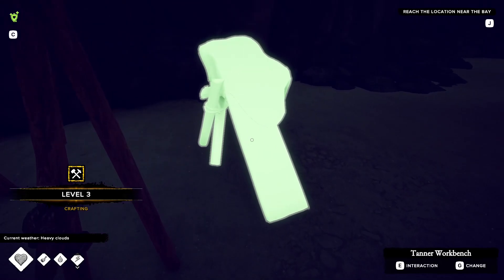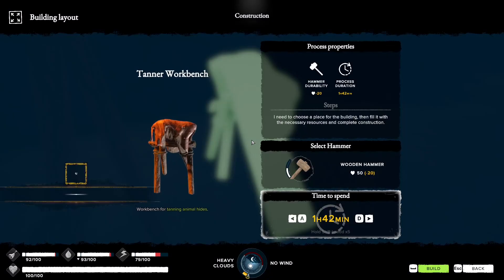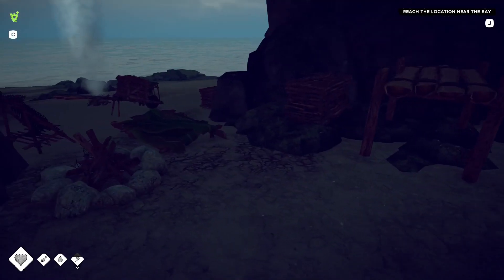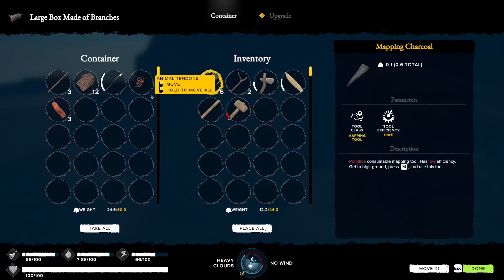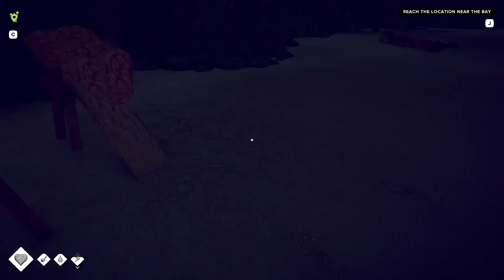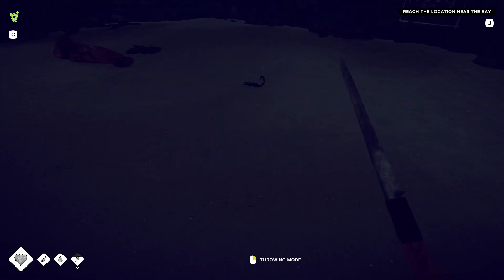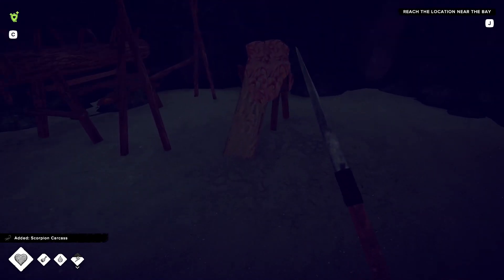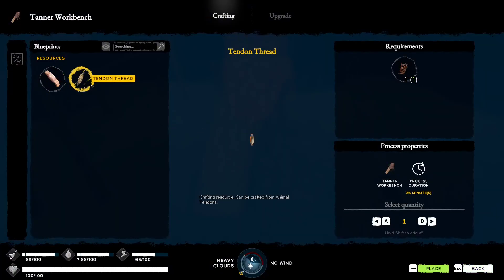It's finally stopped raining. Level three crafting - build, and done. So now what we can do is take the animal tendon that we got from the pig we killed yesterday, and also the fresh hides, and go to the workbench. I'm just going to get rid of this guy just kind of hanging around.